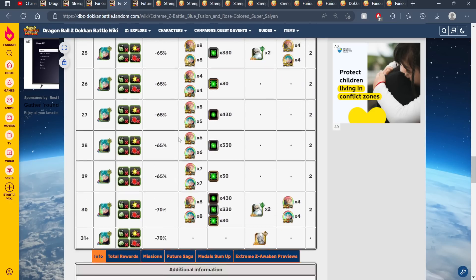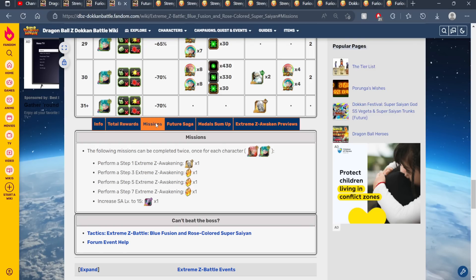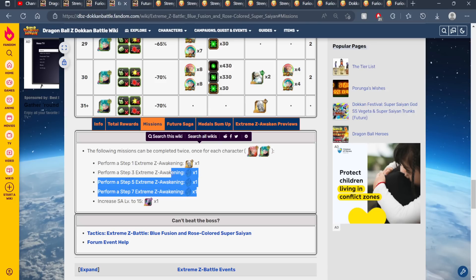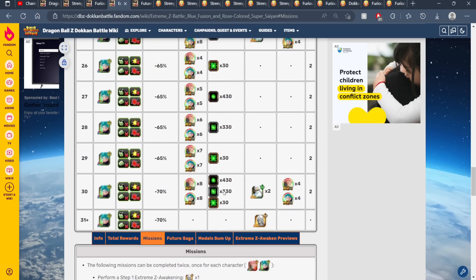In terms of rewards, you have 40 dragon stones, kais of each type, and all this good stuff. In terms of missions, this is completed twice — once per character — so you have three dragon stones each. That's 46 dragon stones for this EZA. That's actually a lot more than 30 dragon stones, so again a lot of great rewards here.